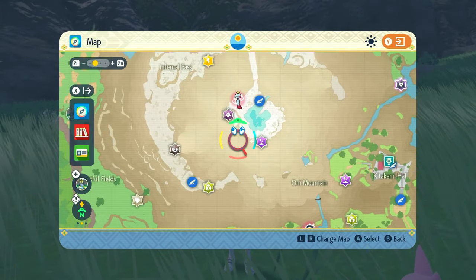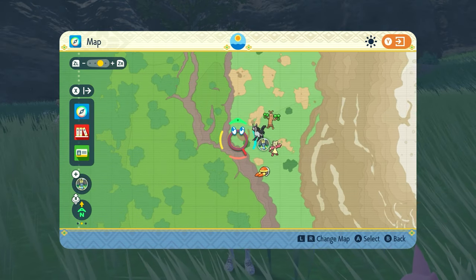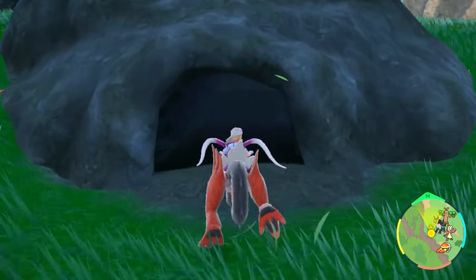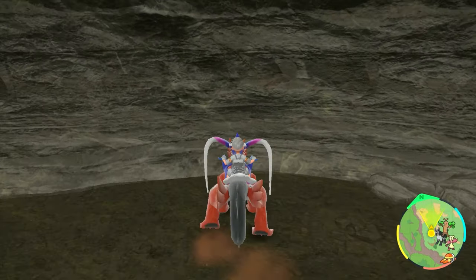You can get one in the land of Kitakami, all the way on the left-hand side of the map. If I zoom in over here at this exact spot, at this kind of mound over here, you'll see this is where we're going. When you get here, it's kind of like this ground thing with a little mini cave, and there will be an item you can pick up at the back called the Razor Fang.